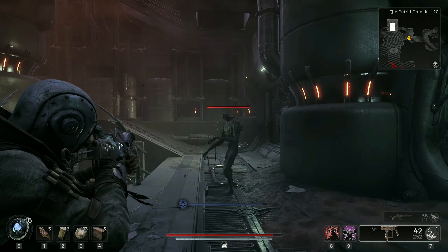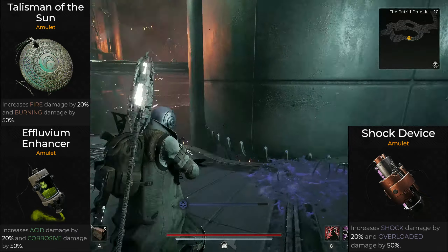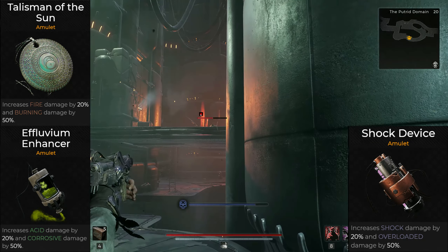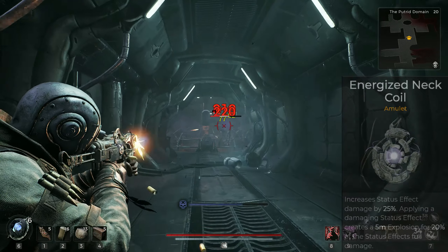I did test the element-specific amulets, but without debuff stacking and prolonged debuffs they do more or less the same damage as Chains of Amplification but lock you into one element. Energized Neck Coil is also an interesting alternative, but more situational for group clearing.